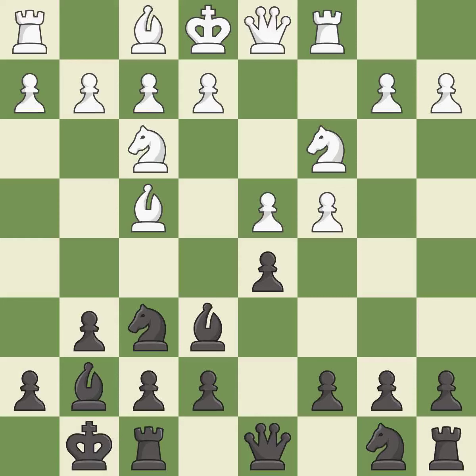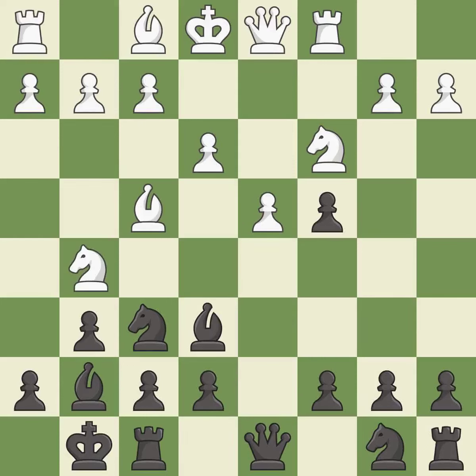This misses an opportunity to strike at the center with a pawn — it is an inaccuracy. The bishop is ready to be developed to an active square; it is good. This captures a vulnerable pawn. This threatens to win a pawn. This prevents the opponent from being able to win a pawn. It is the last book move.